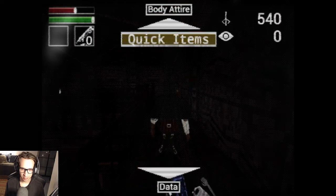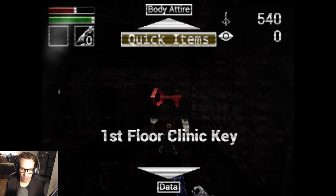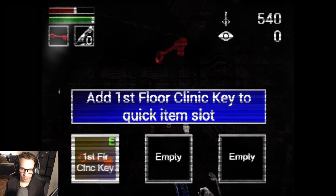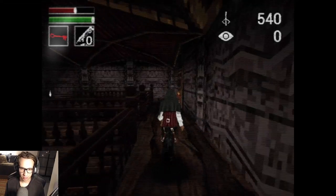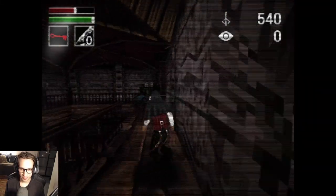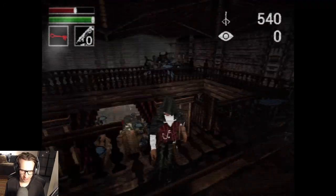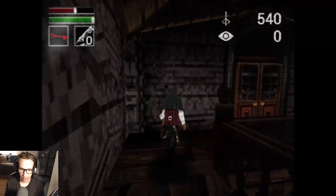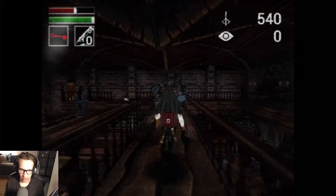Left hand weapon, head, body, quick item, the key ring. It's the red key from the Binding of Isaac, straight up. Look how the menus are gonna be — kind of a nightmare. I forgot how convoluted PlayStation 1 menu systems could get.